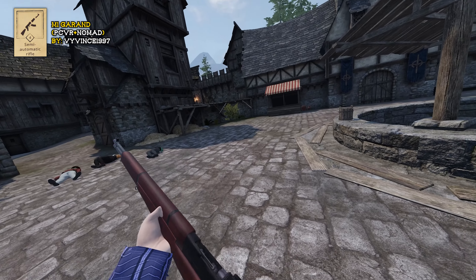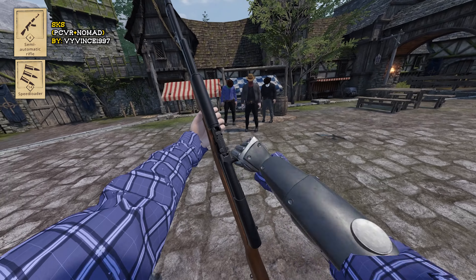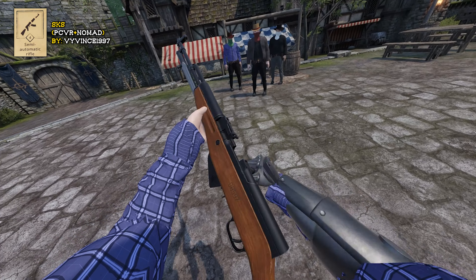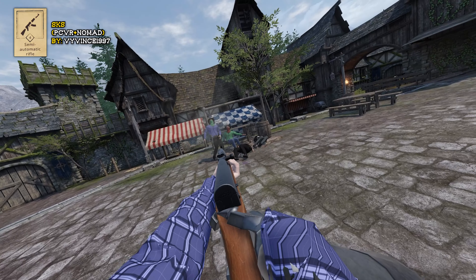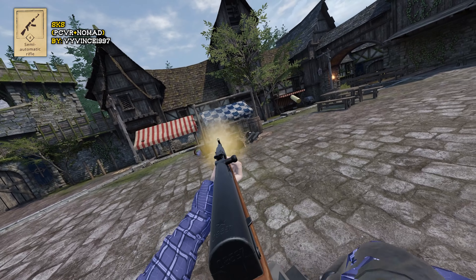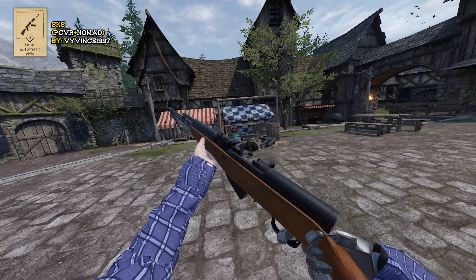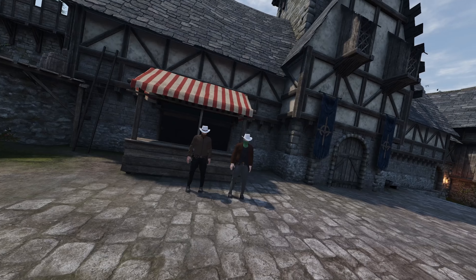Now we've got the SKS. Grab a bag of clips in the speed loader section, pull that bolt back, load it in, same deal — press it down and grab the bolt again to load her. My aim isn't great — that's all right, we've already established that.